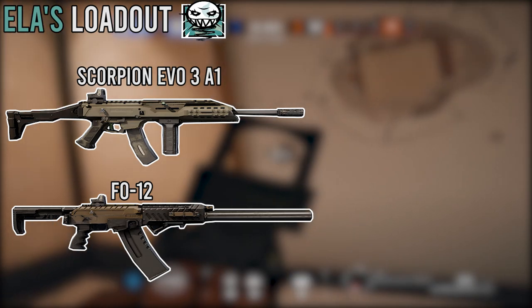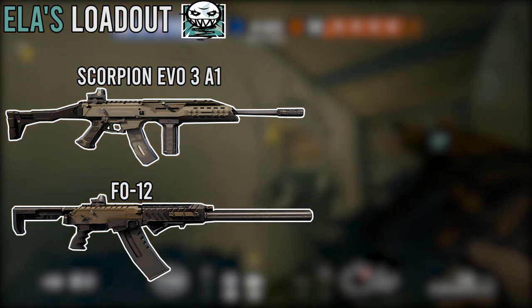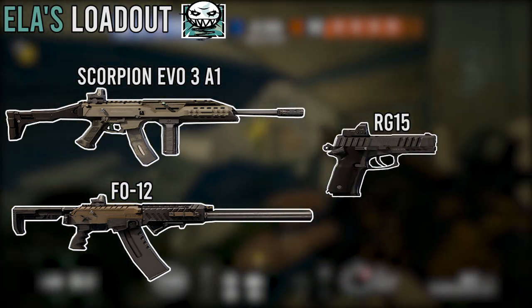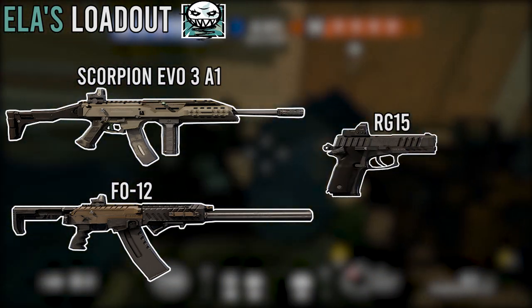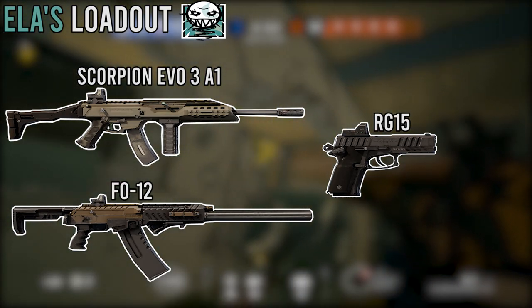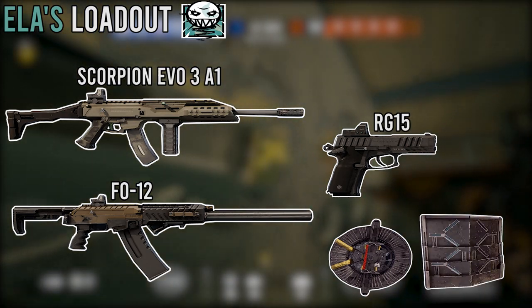For the secondary weapons, Ella is only going to offer you one here, which is going to be the RG-15, which is a handgun. It does come with a sight attached as well, and overall it is a solid secondary. For the gadgets, Ella does bring the barbed wire or the deployable shield.